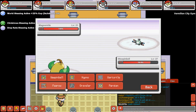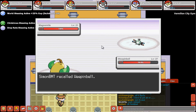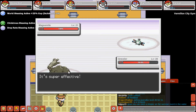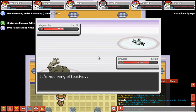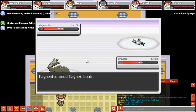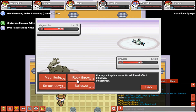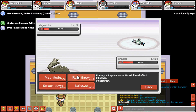Magnemite is out. Now we'll show him our secret weapon — Graveler. Magnet Bomb, alright. Let's use Smack Down. Not very effective. I believe Magnemite is a Steel-type as well.